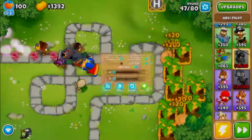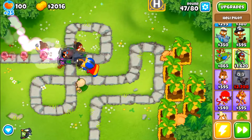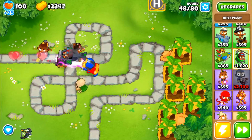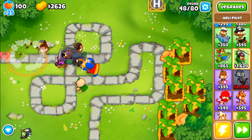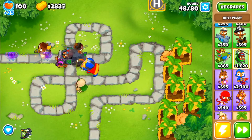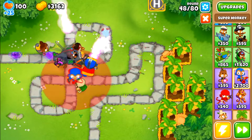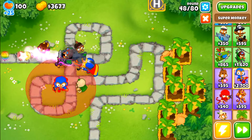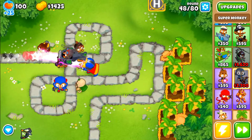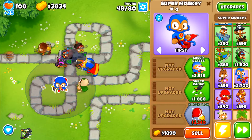So I got the heli pilot, and I will upgrade the MOAB shove. MOAB shove allows MOABs to just, you know, be stopped. It also works on BFBs, which is ridiculously strong — a BFB will literally get stopped right in its tracks if it tries to hit that. I will upgrade it to Quad Darts, but I will not get Pursuit, because you just want it to be right there. You don't want it to move, really. From here on out, I just like to be overpowered.